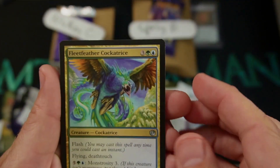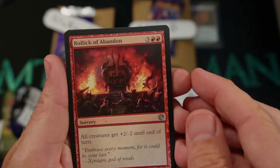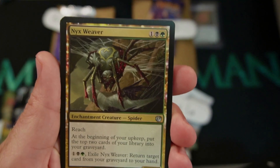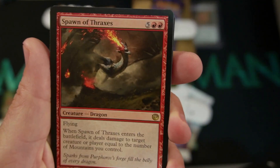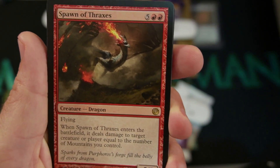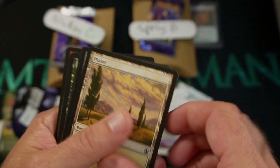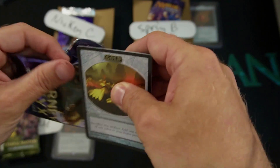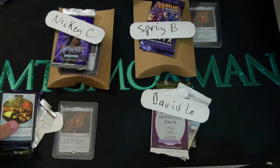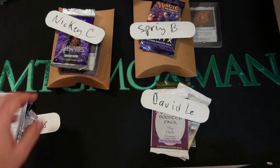We got the Fleet Feather Cockatrice. We got the Roller Rock of Abandon. The Nyx Weaver — I use this so much, it had reach. And then the Spawn of Thraxxus, a 5/5 for 7, but it deals damage to creatures equal to the amount of mountains you control. Not the worst card. That was not the worst pack I could have expected for you. Way to go, Mr. Jones. Don't forget that beautiful Mox Amber right there on top. I'll be sending all that your way.